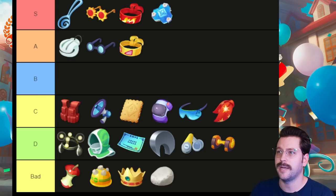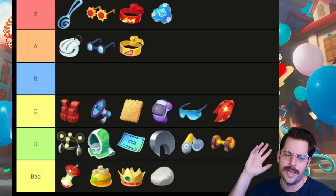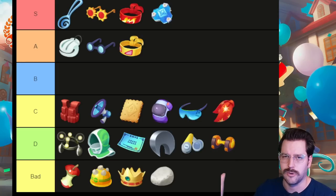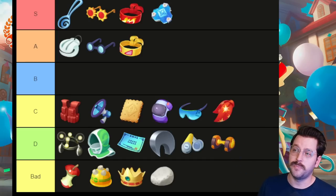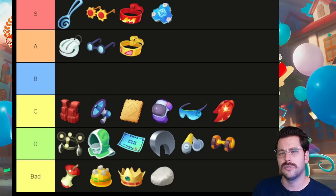Slick Spoon, Choice Specs, Focus Band, and Buddy Barrier are all insane items for special attackers. If you're using special attackers a lot — something like Espeon — a Slick Spoon is insane. It's one of the best items in the game. It does damage that penetrates enemy special defenses, essentially. It's really crazy good. Choice Specs help you secure last hits on lots of Pokemon by giving an extra pop of damage. Focus Band and Buddy Barrier are still great. In our A tier, these are also good items but you need to know a little bit more about them.